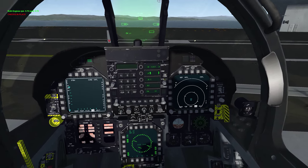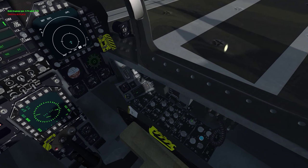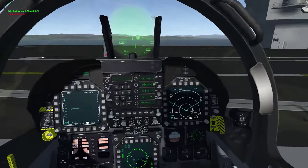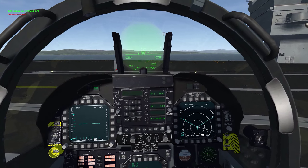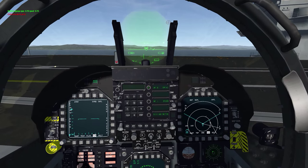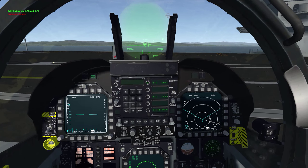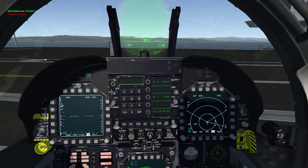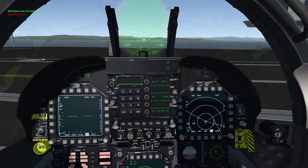We have it ready. This is your list button right here — that's your list button. This is to turn up and down your steer points — that's up and down, this is up and down.